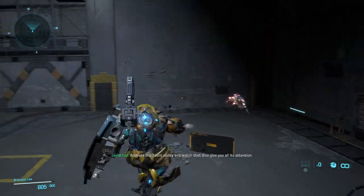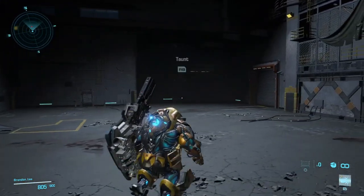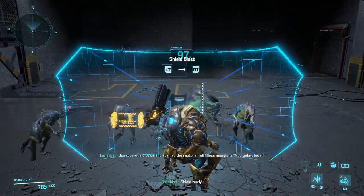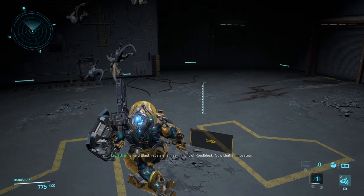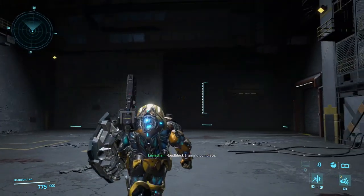Activate the taunt ability and watch that dino give you all its attention. Activate taunt now. Use the ballistic shield to defend against the raptors — tell them not today, boys. Shield blast repels enemies in front of Roadblock. Now that's innovation. Roadblock training complete.